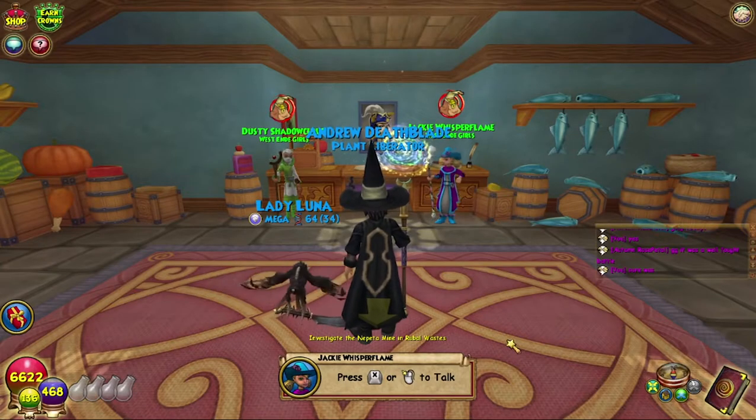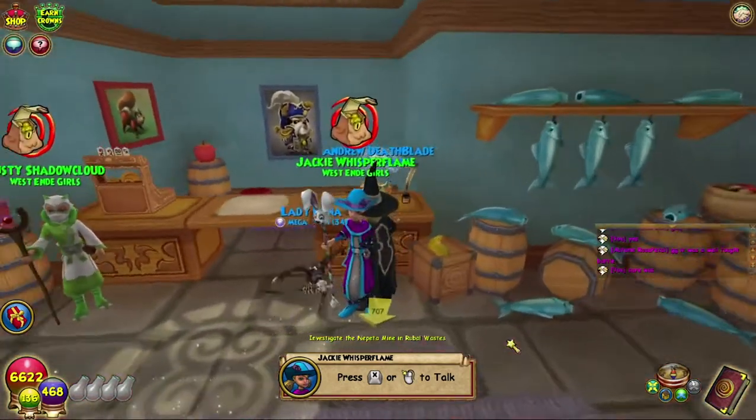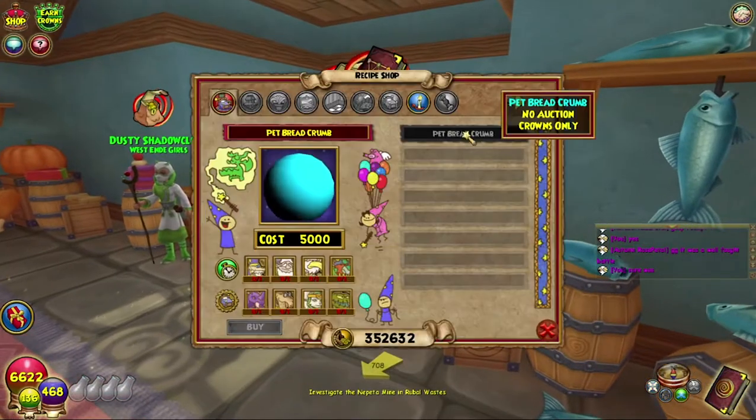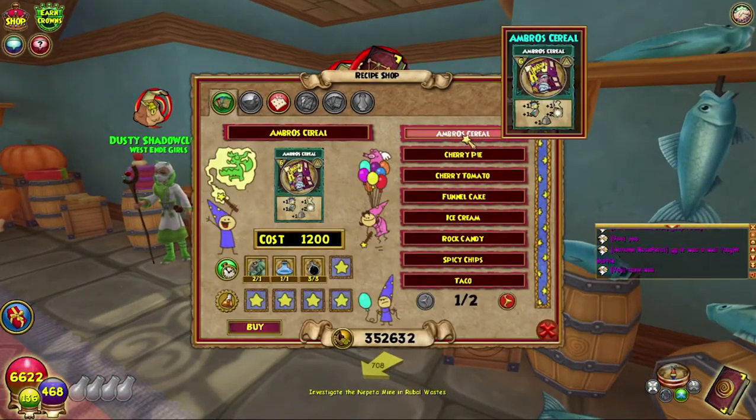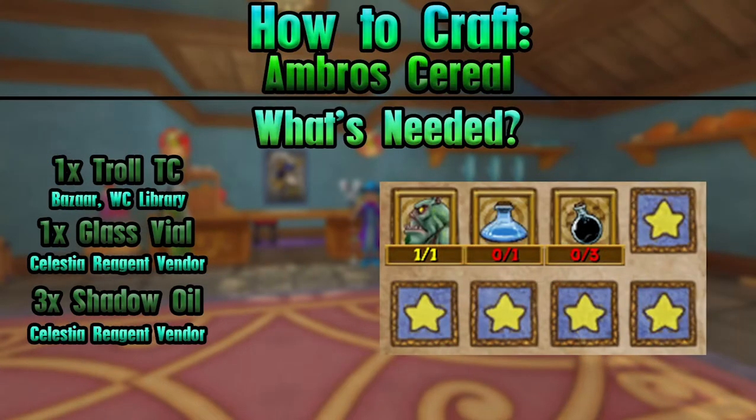Hello and welcome back to the Craft Box, my name is Brenton. Today we are doing some more Completionist Crafter — back in the Pet Pavilion again. Today we are doing this recipe for the Ambrosial Cereal. I don't know how you actually pronounce it, but it's pretty easy. We're gonna get that on screen now.